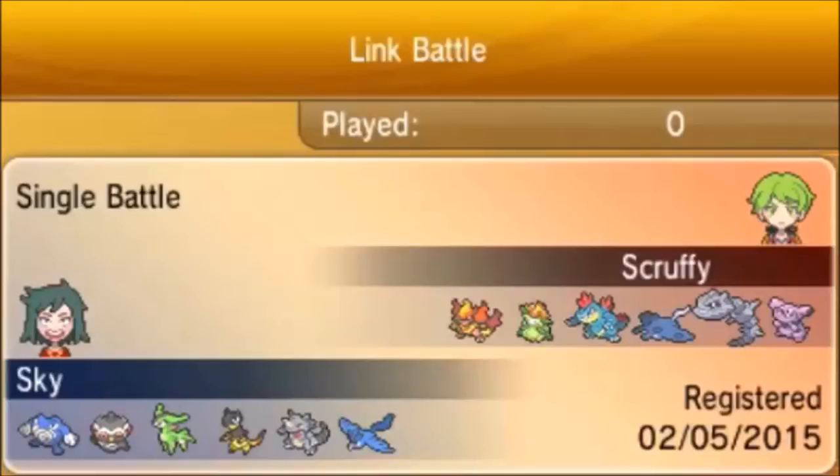I need to watch out for Steelix, and Granbull can be quite a hassle since I don't have any super effective moves to hit it head on. At the start I'm expecting either Steelix or Lilligant as a starter, so I'm just going to go with Polrat and hope I can find myself a footing. With all of that said, let's go!